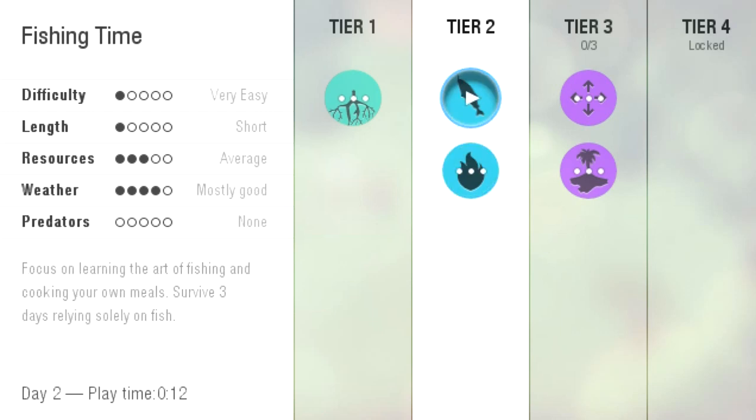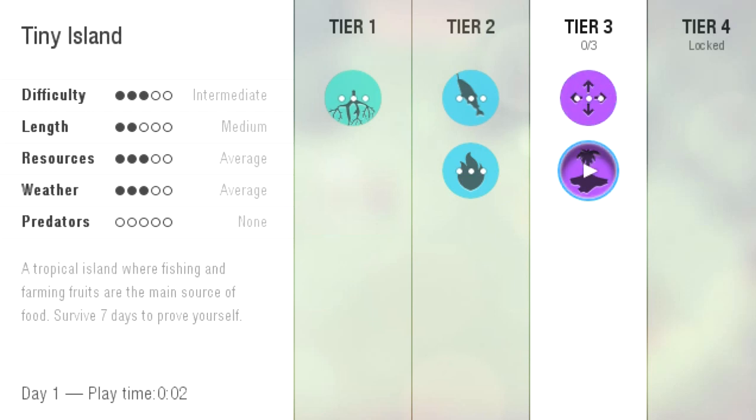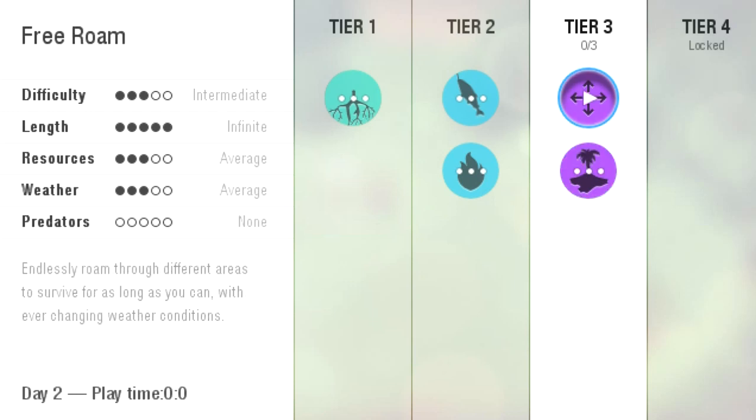What we're going to play today is called Free Roam. These are actually the only Free Roam scenarios in the game. Tiny Island gives you a very small island to survive on for seven days, but the island is so small and uninteresting that I figured I would just do Free Roam, because Free Roam has a really big expanse of land that's a lot more entertaining. We'll probably get one or two episodes out of it.